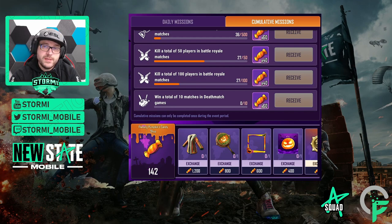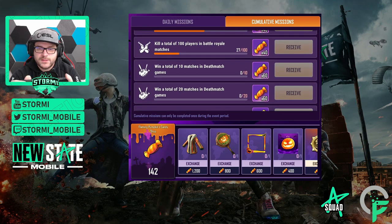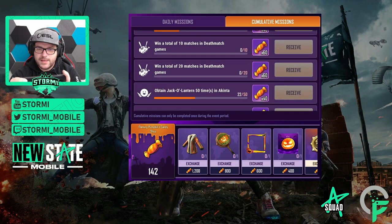If you want to do it the easy way, go to a first-person server and kill all the bots. The next two missions are deathmatch — you need to win a total of 10 or 20 deathmatch matches to earn a further 120 candies.